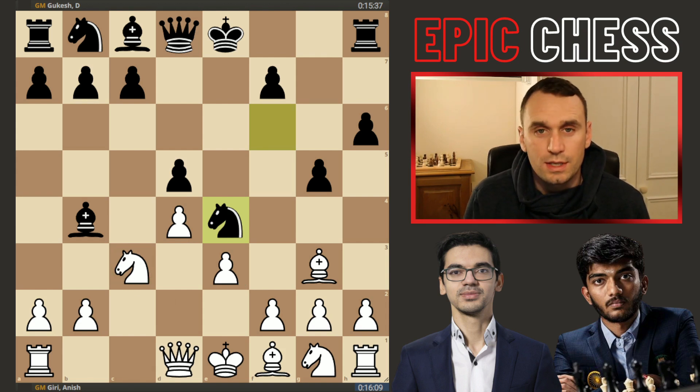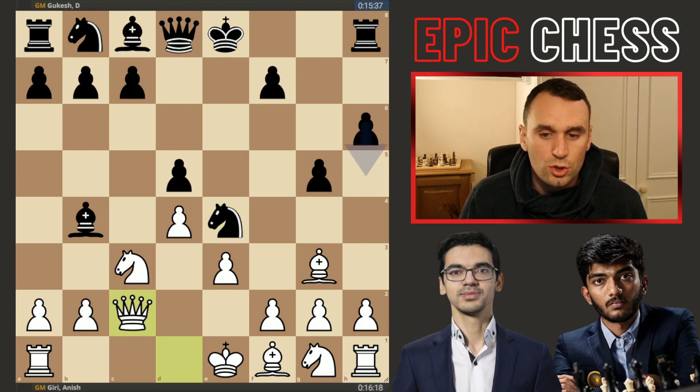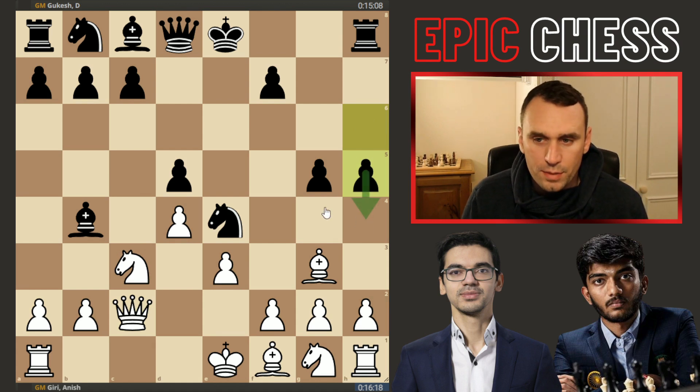So black gets a big initiative in this opening, but you are leaving behind a lot of weaknesses of course when you're pushing forward these pawns. Qc2 was played, adding protection to this square, and now black carries on this aggressive initiative with pawn to h5, looking to trap that bishop with g4, and then f6 if it comes to e5.